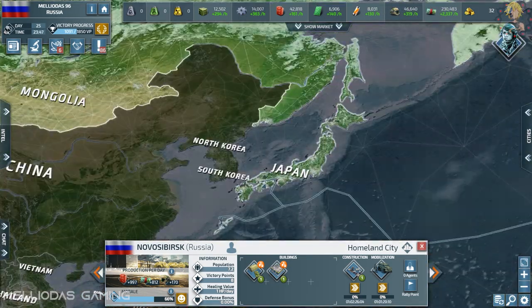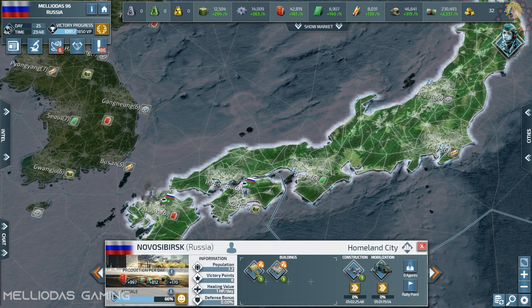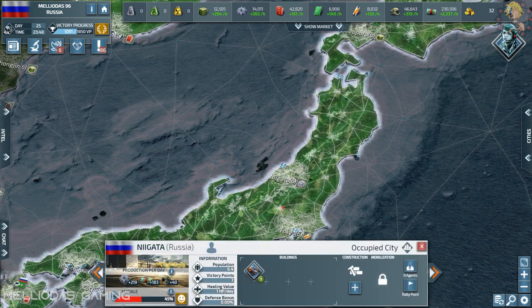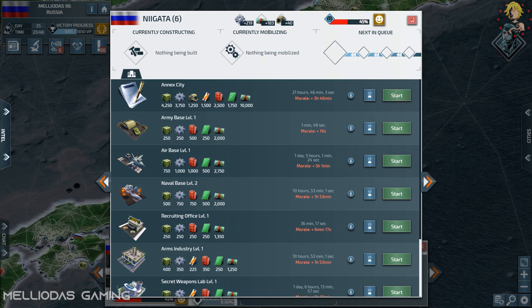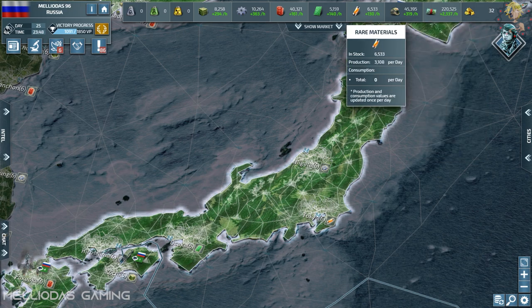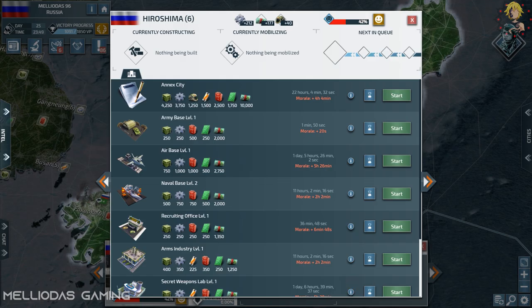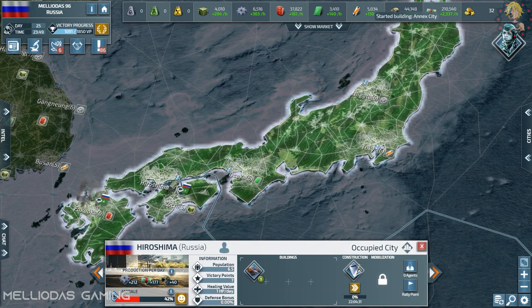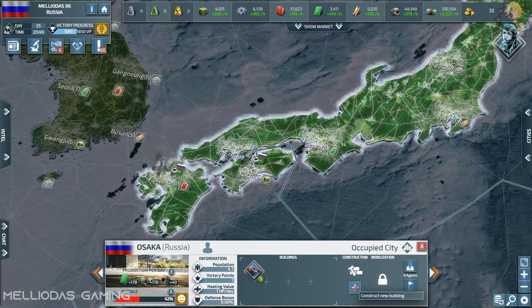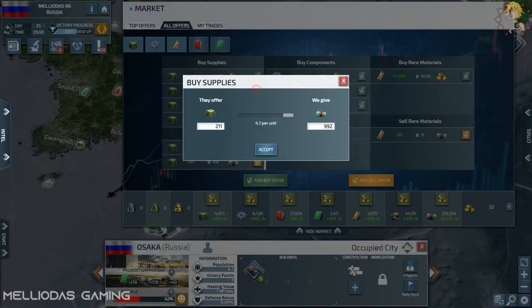Starting at level 1, later it will be level 2 and level 3. As I said earlier, I need to annex some cities. The best place I've chosen is Japan, because Japan is in the center of the Pacific Ocean — it will give me a better presence. On the Asian side I only have one isolated city, Vladivostok, so making troops there is very slow.